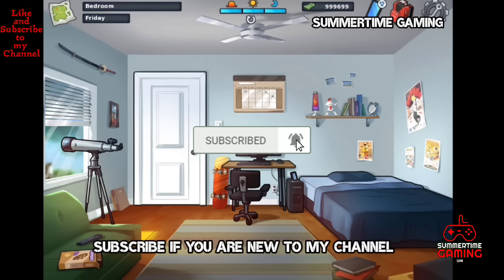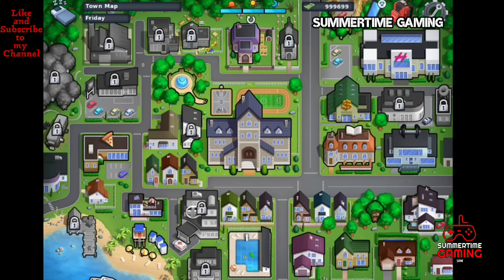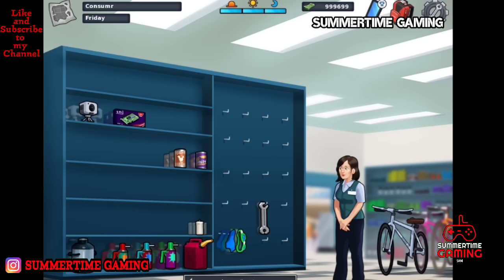What's up guys, I am Sam and I am back with another new Summertime Saga game video. Today we are going to do the walkthrough of Jenny. First, we have to repair the computer, which is very important for this walkthrough, so we have to buy the computer part.